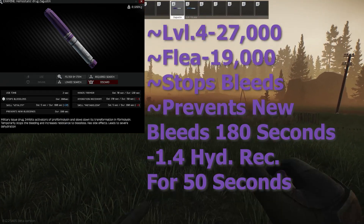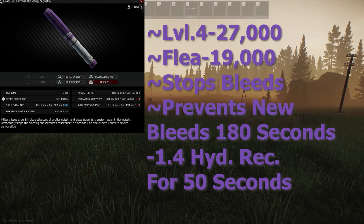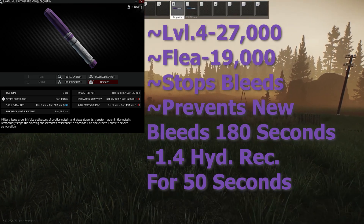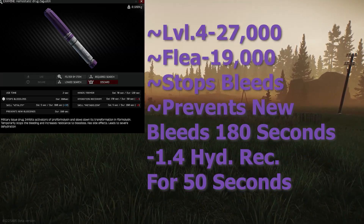Zagustin can be bought at level 4 Therapist for 27K, or 19K on the flea market. It has a use time of 2 seconds, stops bleeds, prevents new bleeds for 180 seconds, and gives minus 1.4 hydration recovery for 50 seconds.